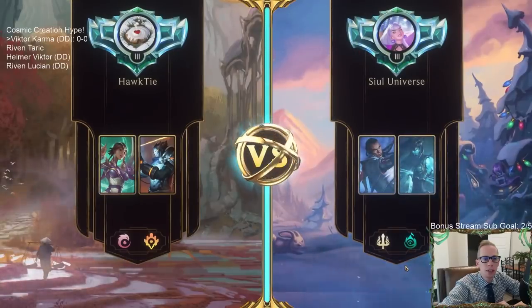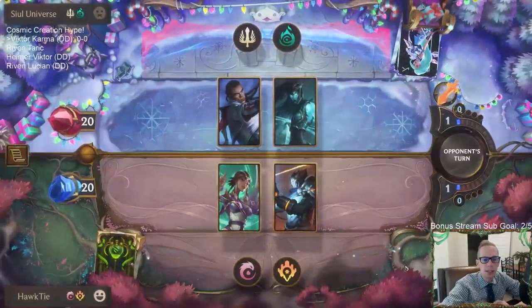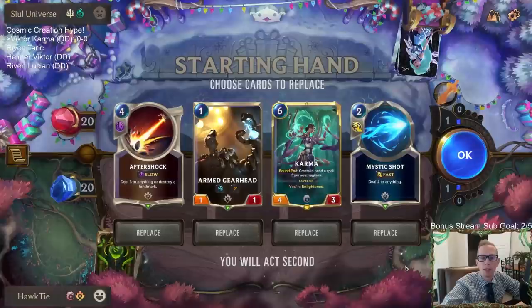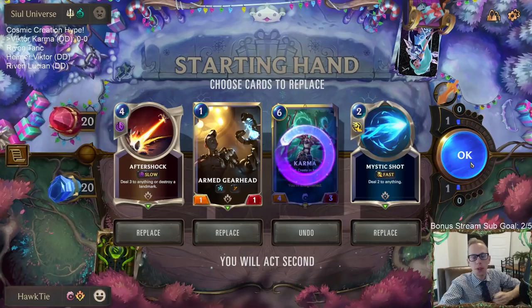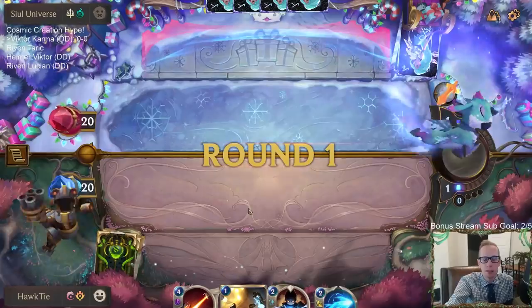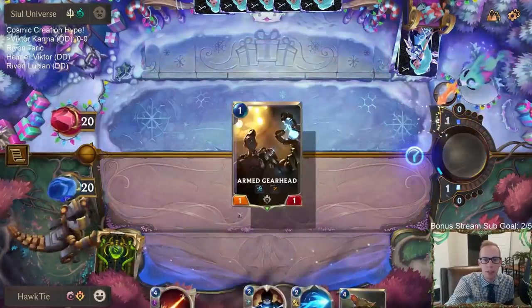Playing against Lucian Calista — an underrated deck that always does pretty well. I'm always impressed by it. We have Gearhead, Mystic Shot, Aftershock — Aftershock's a good removal spell, same with Mystic Shot. I'm mulliganing Karma. I could honestly see mulliganing the Gearhead as well, but I think we should keep it.